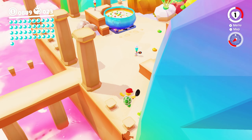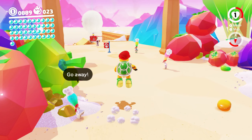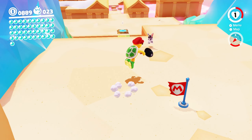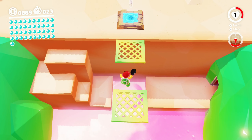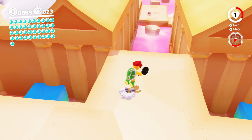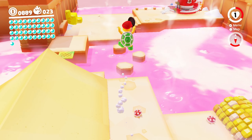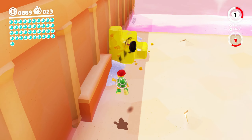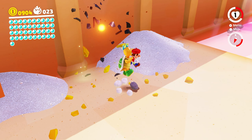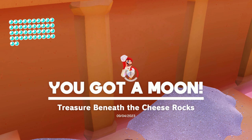Suspicious cheese! If we can even make it. I'm still not sure about the whole turnip situation — it just seems like it'd be really hard to get it all the way over here. Let's go check out this cheese block — easy does it. Watch this just be absolutely nothing. There's something — it's just coins. Treasure beneath the cheese rocks — I knew it!